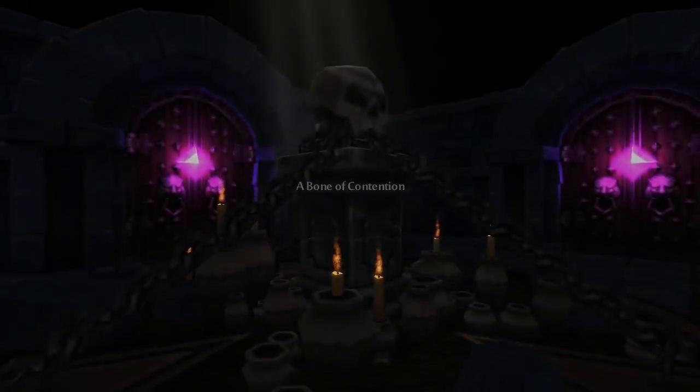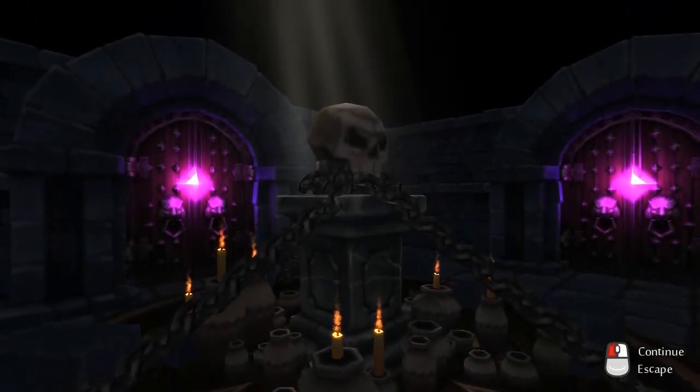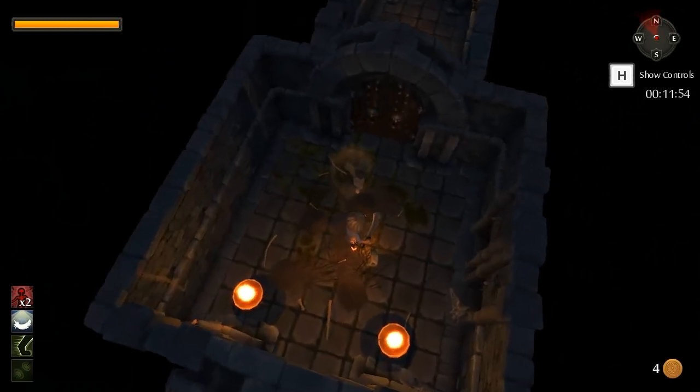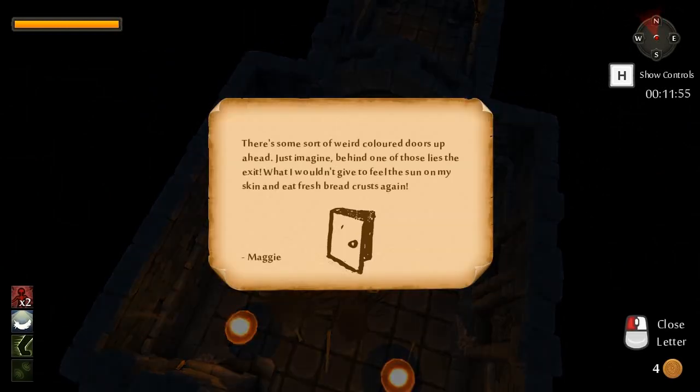A bone of contention - definitely not foreshadowing there! Totally foreshadowing! Notice the coloured gems on the doors - this is actually the introduction to keys as well! And a note: there are some sort of weird coloured doors up ahead! Behind one of those lies the exit!